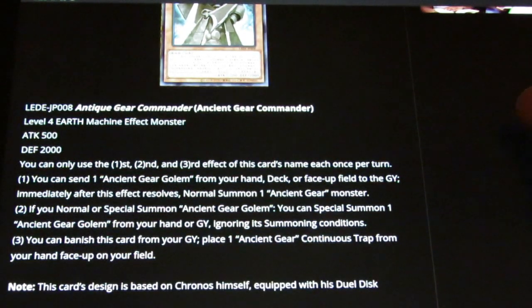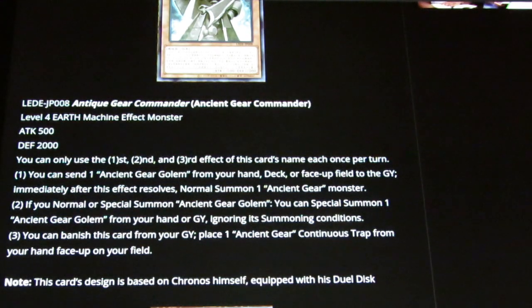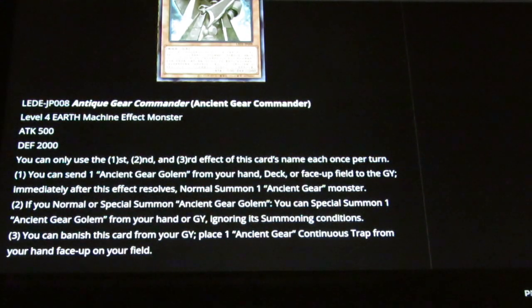Third effect: you can banish this card from the graveyard to place an Ancient Gear continuous trap from your hand face-up on your field. It has to be from the hand, not from the deck — that's a bummer. If it was from the deck that would have been sweet. Then again, I'm apparently the only person in Ancient Gear Town who's playing Ancient Gear Reborn as the face-up continuous trap.